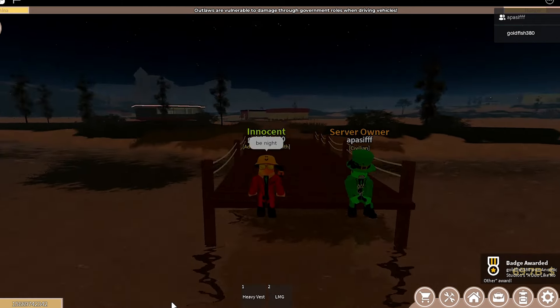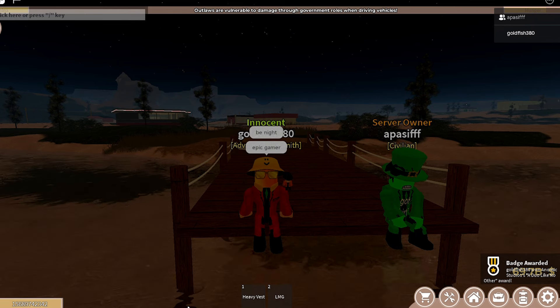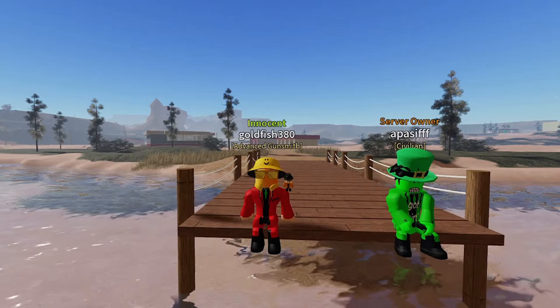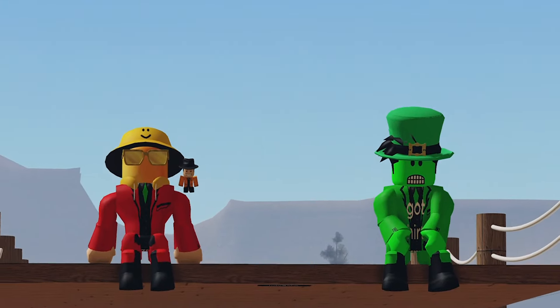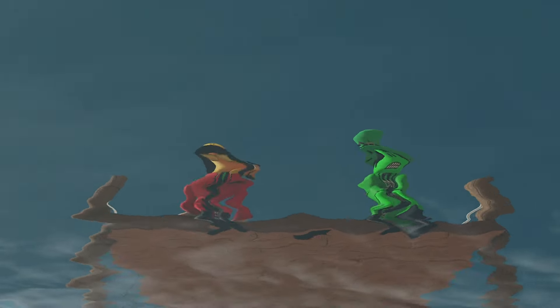Stand there for a few more seconds, and then you will be teleported into these animations. Congrats, you have unlocked the A Duo Like No Other badge. When in these positions, the animations occasionally change, which is pretty cool. This is a fun little Easter egg badge from Bonfire. If you found this helpful, make sure to sub and I'll see you in the next video.